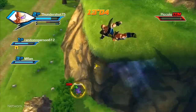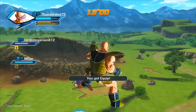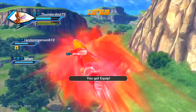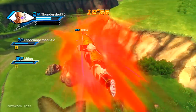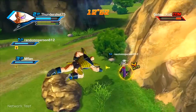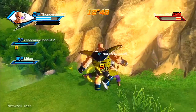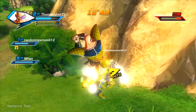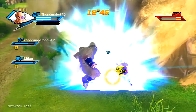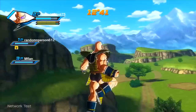Pod Landing, which was in the beta — it's where Raditz's pod crashed, out in the plains. Note that map names could change; these are just fan-given names so far. The Mountain Range is where Goku and Vegeta had their very first encounter. Sacred World of the Kais is where Super Saiyan 3 Goku fought Kid Buu along with Vegeta.